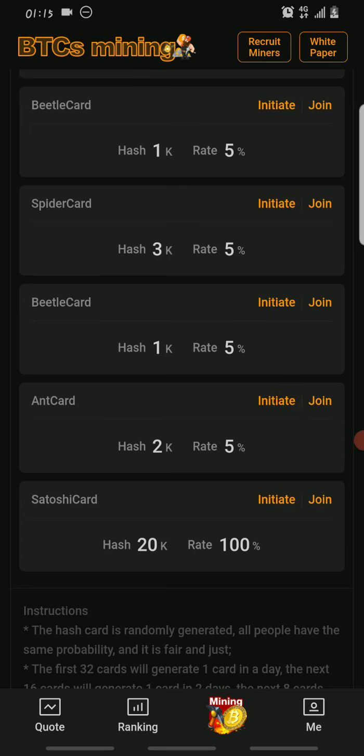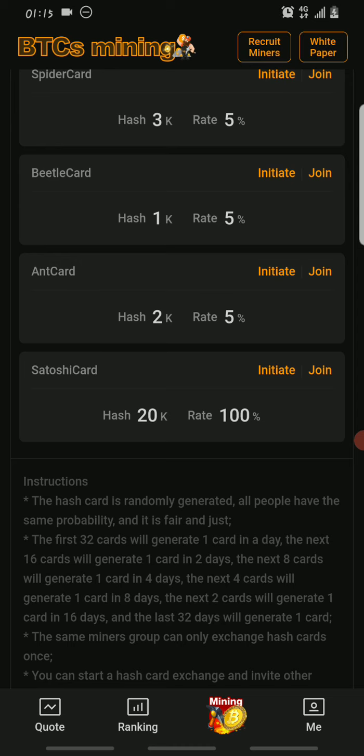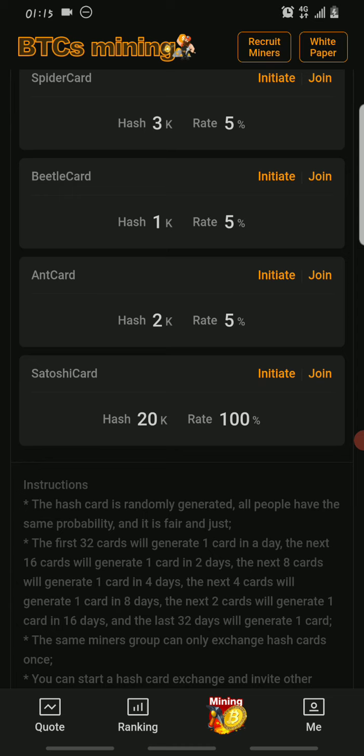If you successfully claim your Satoshi card, make sure you join my Telegram channel because I'll be dropping the hash card code — the Satoshi card code — tomorrow. Those who have the card can also join in. It will be limited to four users, so the fastest ones to join will be the lucky ones. For those who aren't lucky enough to join this one, once you get your own Satoshi card you can show your miners how to get one so you can all do the card exchange together and benefit from the hash rate increase.